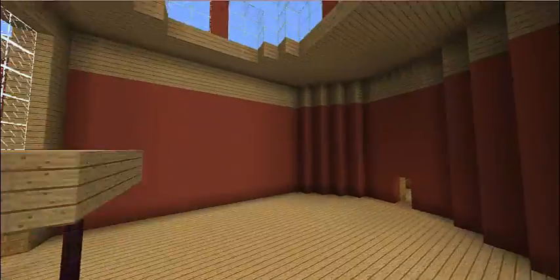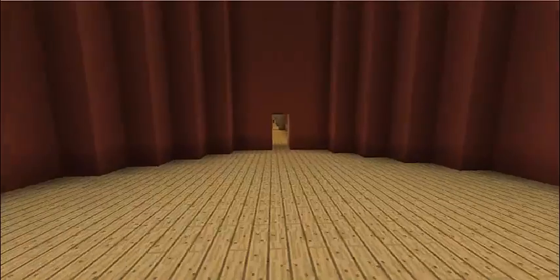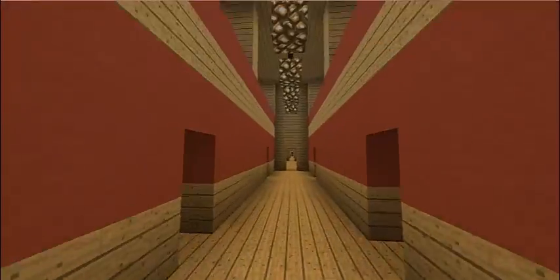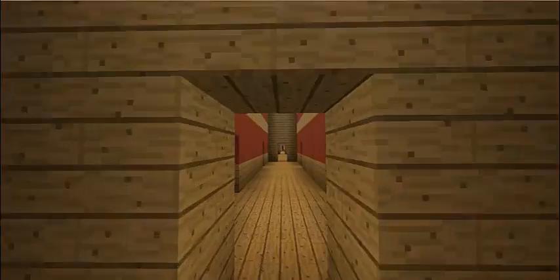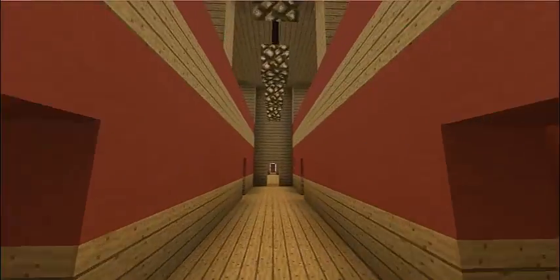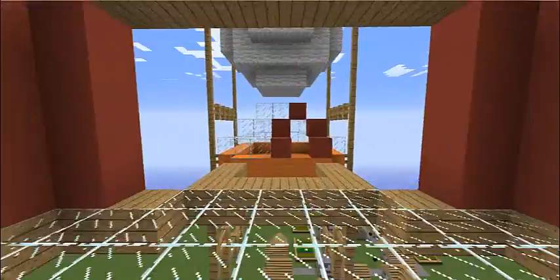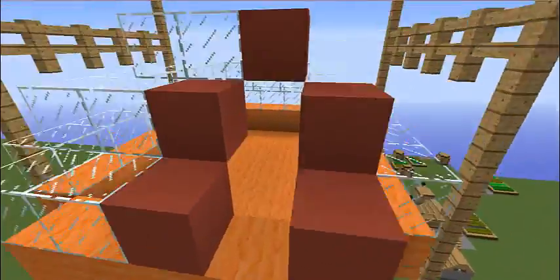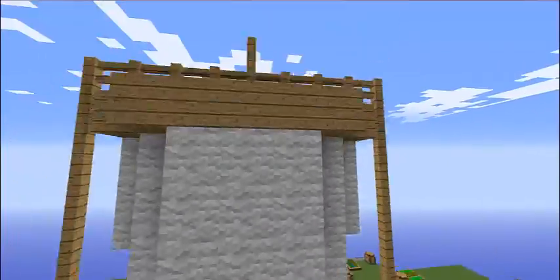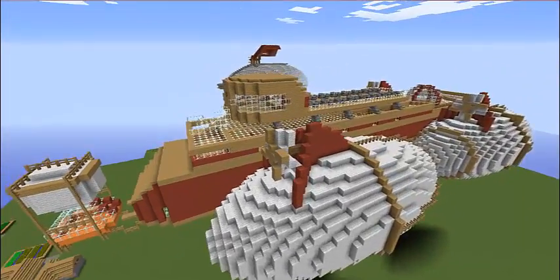Going down here, this is going to be like a little party room — this is where the DJ will be, I think. These are all the rooms; they're not furnished yet, but that's what I'll do in my next update. I'm not going to be building in updates, just showing you around what I've done since the last update. This is the little escape airship — it could be a little better but it looks fine.